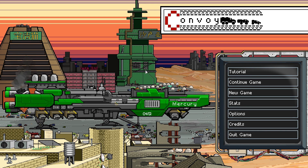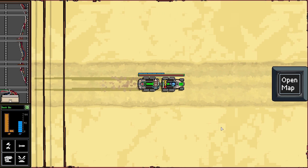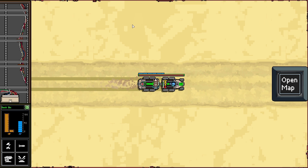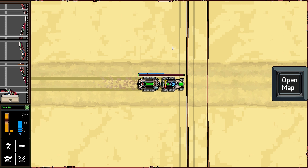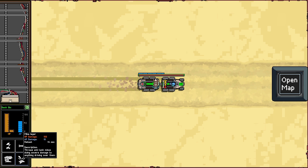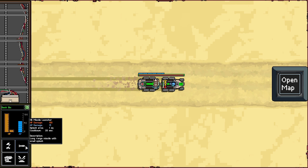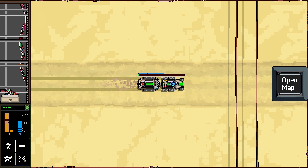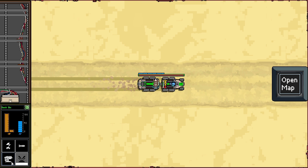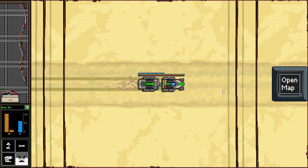Welcome back everyone to more Convoy. If you remember last time, we'll continue the game here. We had a bit of a problem that hasn't seemed to be much of a problem. We have an MCV, and as you may notice, nobody around us. We've developed a decent number of abilities: our normal EMP blaster, heavy equipment missile launchers, a mine layer we just got, and a super heavy rail gun which can basically one-shot any ship or vehicle.